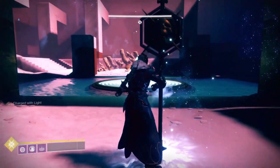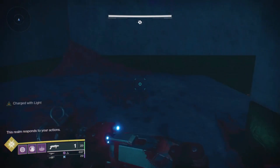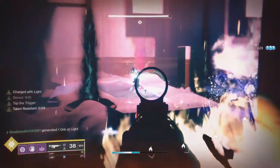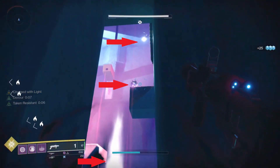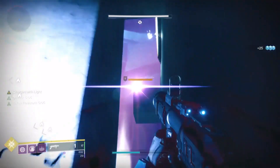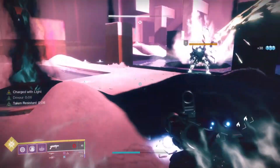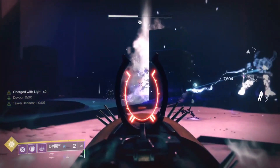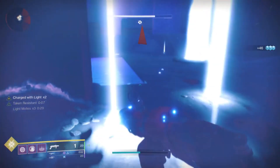Drop a raid banner if you need it and start the encounter. Take cover right away because all of the adds start spawning. Proc Devour and try to clear the adds first. There will be two snipers that spawn up top, and when you kill the snipers, they will spawn knights. Look for the side of the cube that Toland is on, then look for what color motes you need underneath it. Jump out of cover into the appropriate light or shadow to get the correct motes when you kill the knights, then go cleanse that specific plate where Toland is.